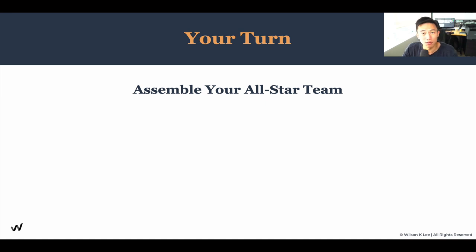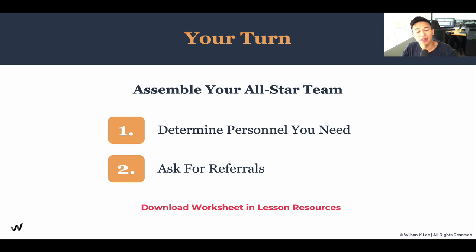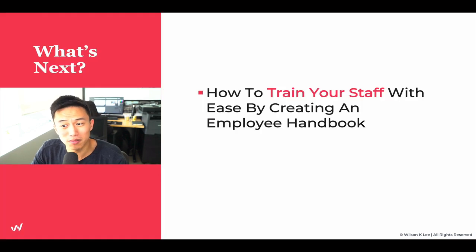Now it's your turn to assemble your all-star team. Determine the personalities you need to hire for and ask for referrals. All the resources are in the link below — use them to your advantage. Hopefully you've learned how to hire your all-star team who will run your dream restaurant. In the next lesson, we'll cover how to train them, create an employee handbook, and make onboarding easy going forward. See you in the next lesson.